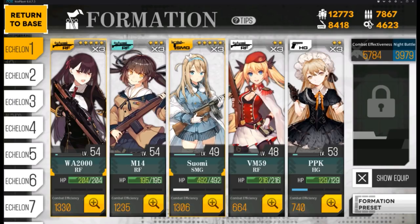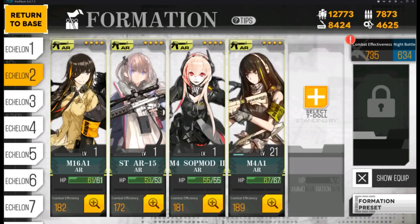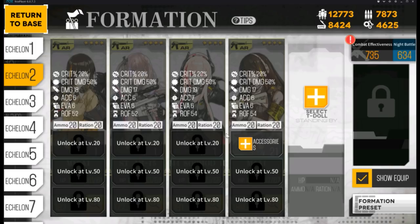On the top right you have combat effectiveness, which I like to call power. As your T-Doll's level progresses, you can click on Show Equipment and attach equipment or attachments to your T-Dolls at levels 20, 50, and 80.